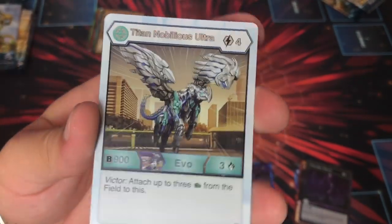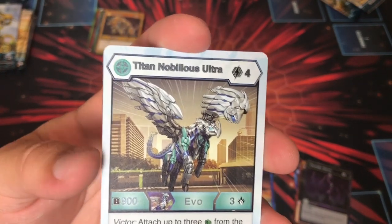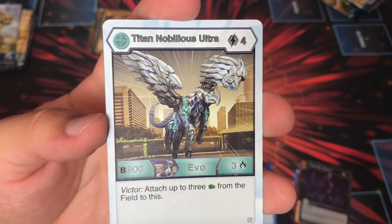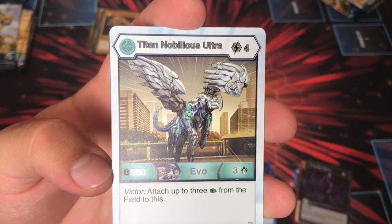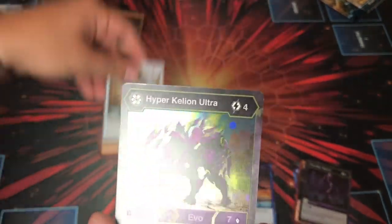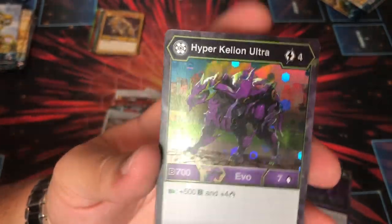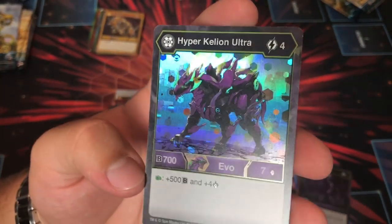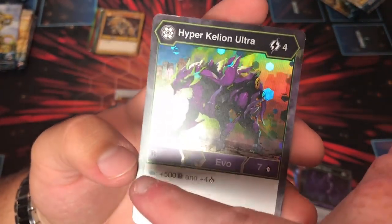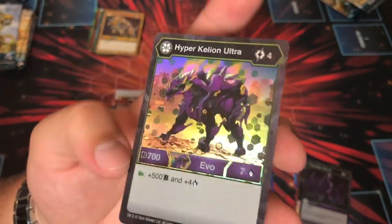Titan Nobilius Ultra: very cool looking, four cost, 903. Victor — attach up to three Green Fists from the field to this, so you can get plus six damage off this. It's already 909, plus 450 with the Green Fists — so 1,359. A lot of math. Hyper Kellyon Ultra — I didn't see that yet — four cost for Darkus, 707, on a Green Fist plus 500 and plus four. This is like Darkus Chaos Pegatrix. That's really cool.